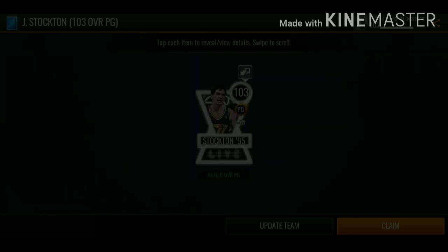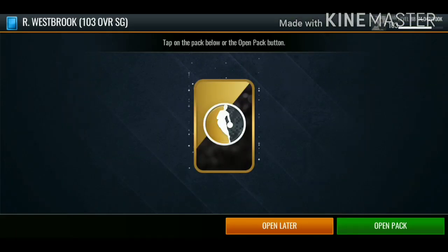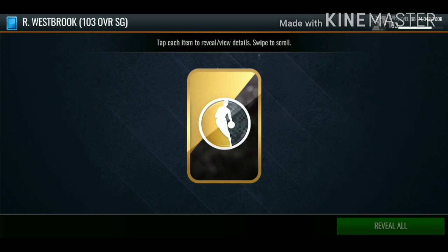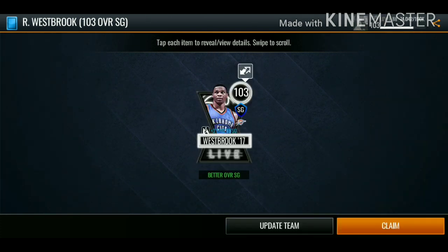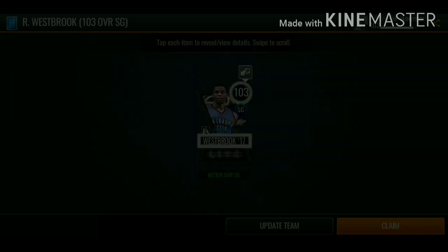Moving on to the next one, we got 103 overall shooting guard Russell Westbrook. I've been holding on to these players on the bench until I completed the Magic Johnson. This Russell Westbrook does have pretty good stats as well.